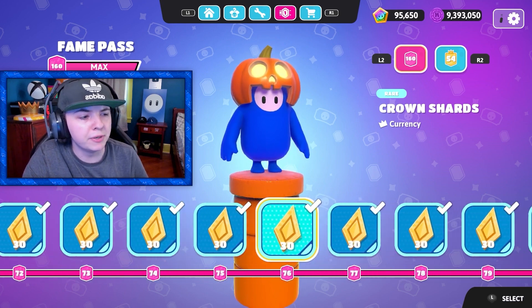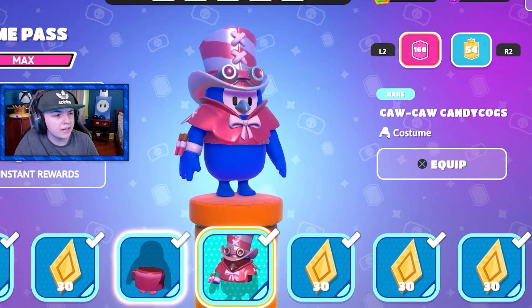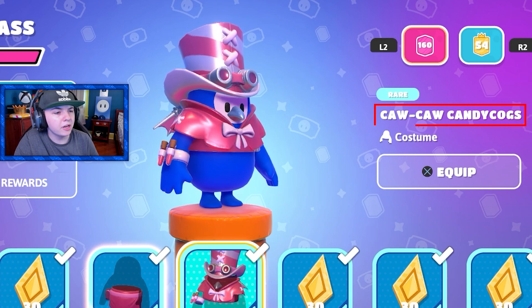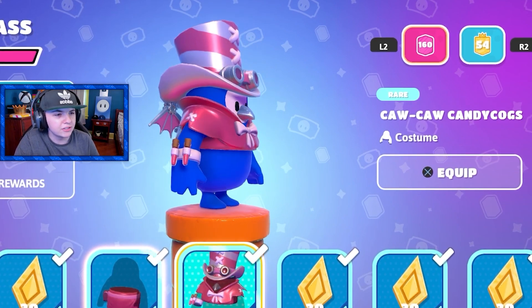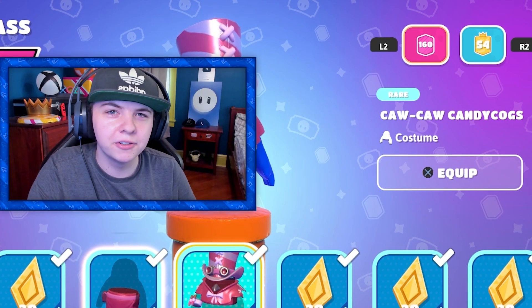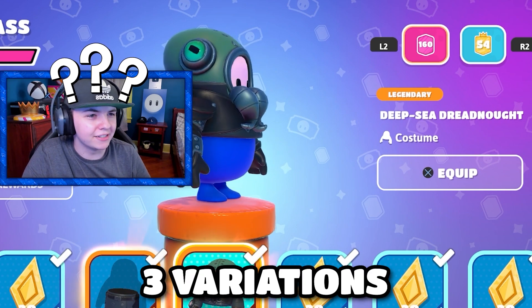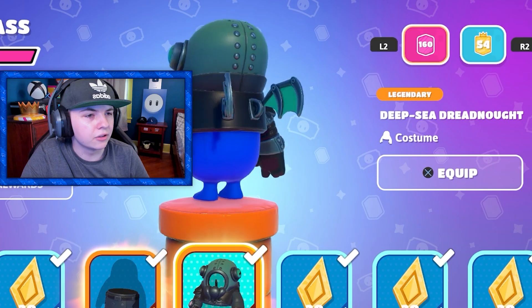Although I do wish we would get more original skins throughout the end of the pass. Then we got a variation of the squawk skin — this one's called Cock Cock Candy Cogs. To be honest, I actually like this variation more than the original; I think it looks like a candy cane. This would be a good Christmas skin. Then we got another variation of this skin. I like the green color.